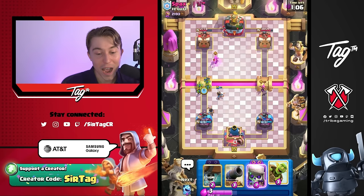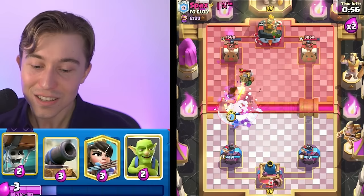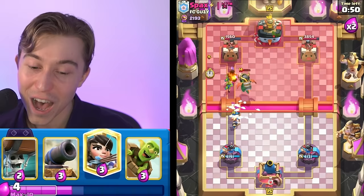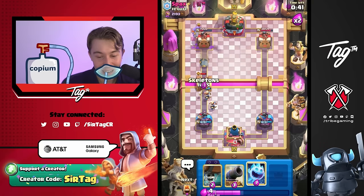He thought he was done, but the fun hasn't even started for us. We're gonna go in for our Skeletons and watch — I think the Skeletons are able to body block the Inferno Dragon. I told you guys. The Skeletons were able to survive and actually take the targeting from the Inferno Dragon. It makes me so happy to not have a huge dosage of Copium and actually be correct about something.